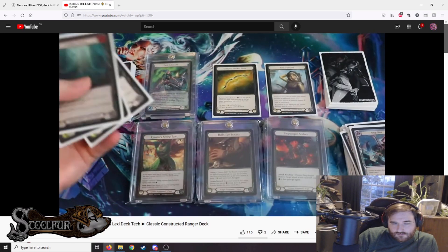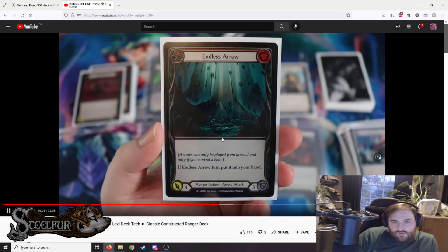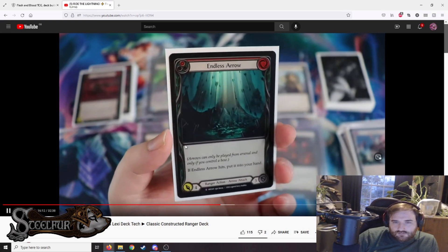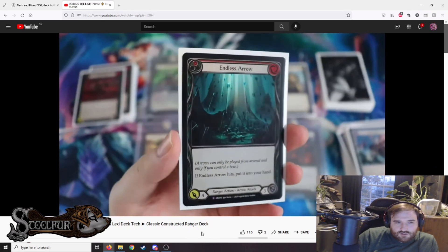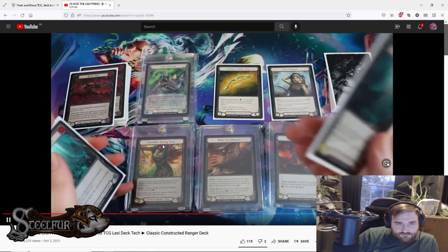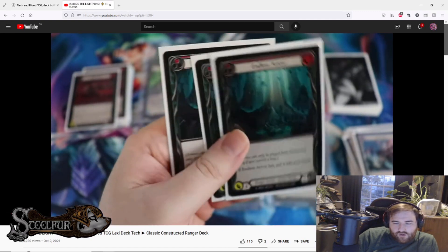Endless Arrow — zero cost, four attack, non-elemental. Zero for four with Voltaire buff is great. If it hits, put it back in your hand. When you can activate your bow multiple times and give your arrows go again and your opponent has nothing — hit, it comes back to hand, activate Voltaire again, put it in arsenal, go again, hit again. Endless Arrow is absolutely fantastic in this deck, better than it's ever been.